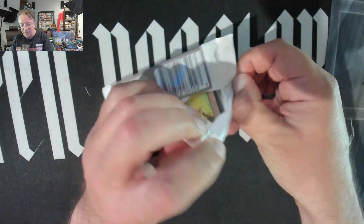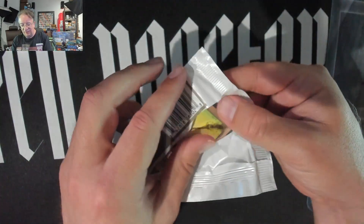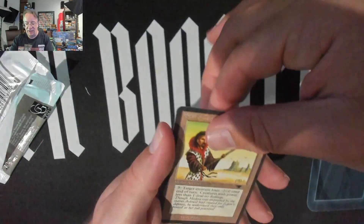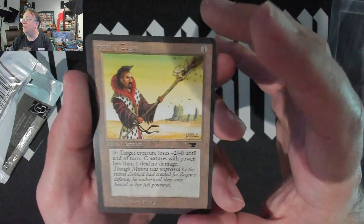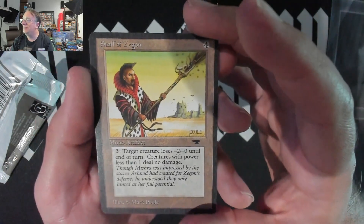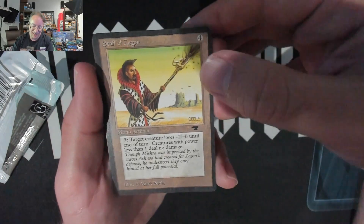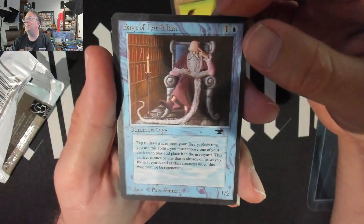That's the Staff of Zgon — not going to cut it, but it's right there with all that black stuff shooting out of it. Alright, here we go, we got Sage of Latinam — yes, I have a very immature humor side, I'll admit it.